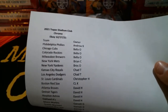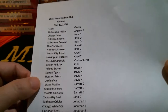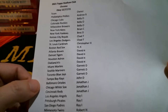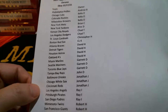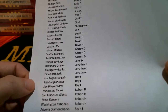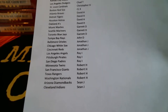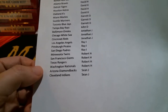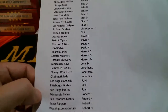Andrew B has the Phillies. Bella O has the Cubs, Rockies, and Brewers. Brian C has the Mets. Brock has the Yankees. Chad T has the Royals and Dodgers. Christopher H has the Cardinals. CLK has the Red Sox. David H has the Braves, Tigers, Astros, and A's. Garrett D has the Marlins, Mariners, and Blue Jays. John D has the Rays. Jonathan J has the Orioles, White Sox, and Reds. Ray I has the Angels, Pirates, and Padres. Robert H has the Twins, Giants, Rangers, and Nationals. Sean J has the Diamondbacks and Indians.